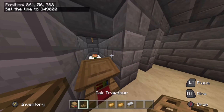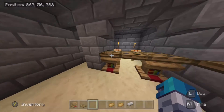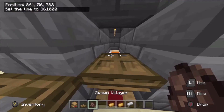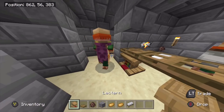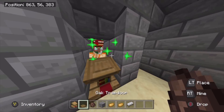What you want to do is trap the baby villager by placing a lectern and a trapdoor on top of it. So when that baby villager grows up and becomes an adult, it will straight away connect to that lectern.